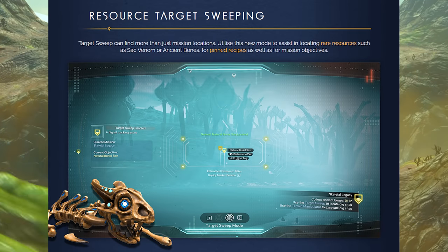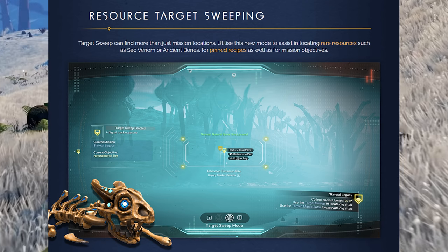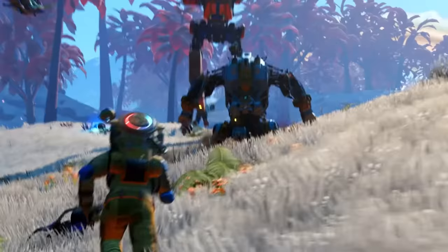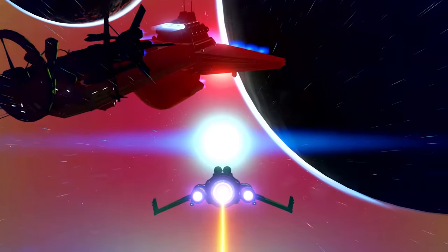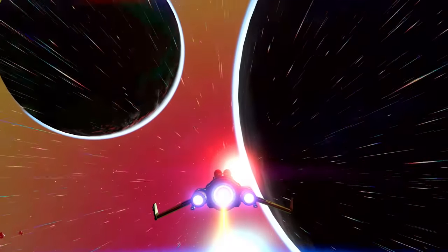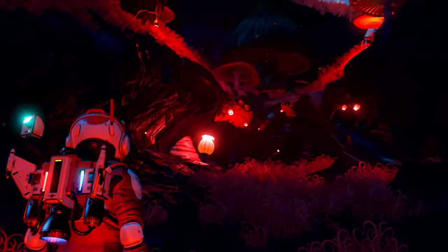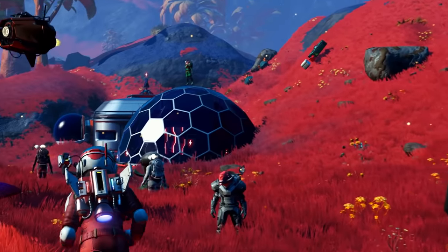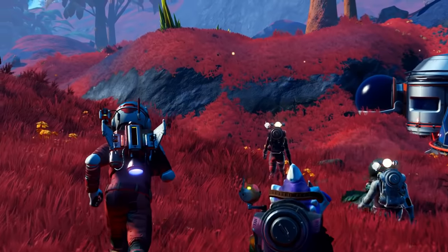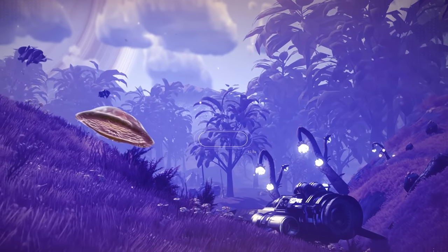Resource target sweeping: target sweep can find more than just mission locations. Utilize this new mode to assist in locating rare resources such as sack venom or ancient bones, for pinned recipes as well as for mission objectives. The whole sweeping mode is not just for the expedition mode - it's for anything now. I wonder if they still mark it like they used to, because before they would automatically mark bones and different rare resources on your HUD. Now you might have to use the sweeping mode to even find it.